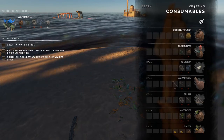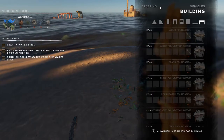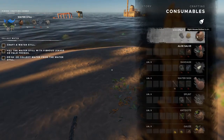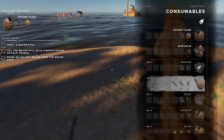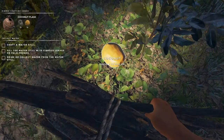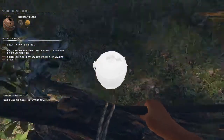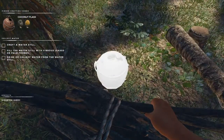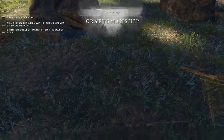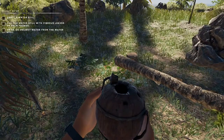I've found it now. Up here you've got bits and pieces — so that's crafting. In consumables you've got the coconut flask. We need one coconut and one lashing to make that. Right, I've got my coconut flask, so now I need to go back to crafting.